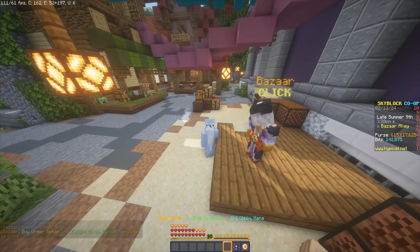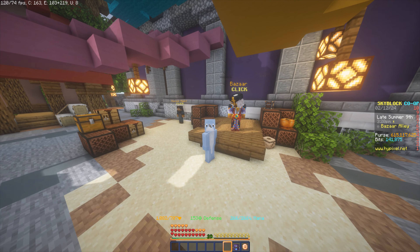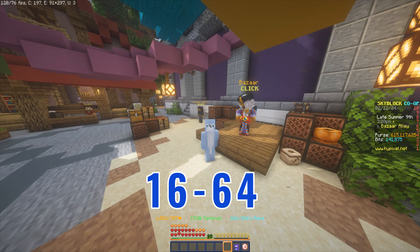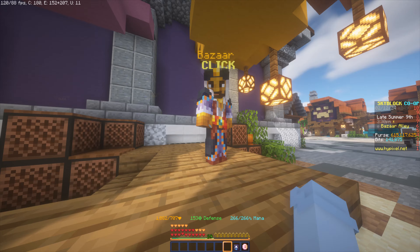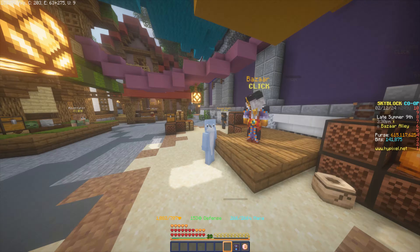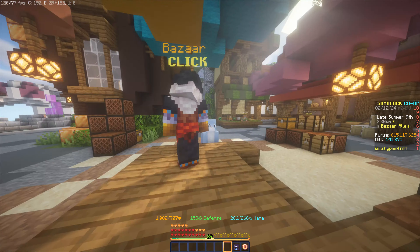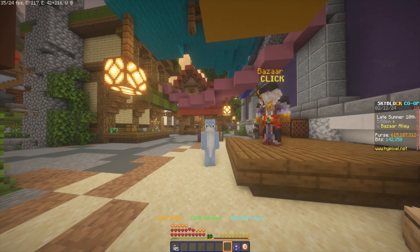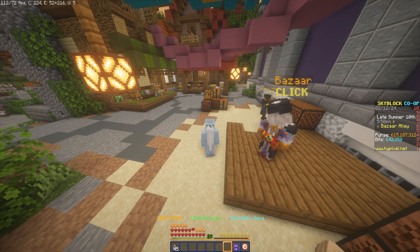One thing to note is that Twilight Arrow Poison drops in batches of 32, 64, or 96, so you're probably not going to get many single-item sales. Most sells will be in batches of 32, 64, or 128, so wait slightly longer and make sure you have the best order.